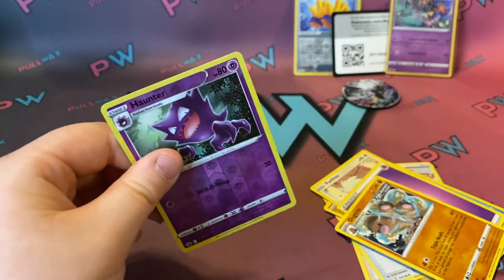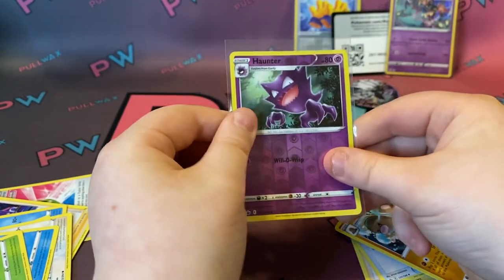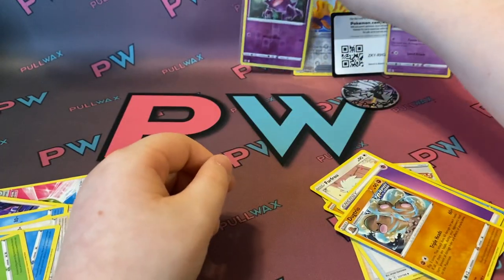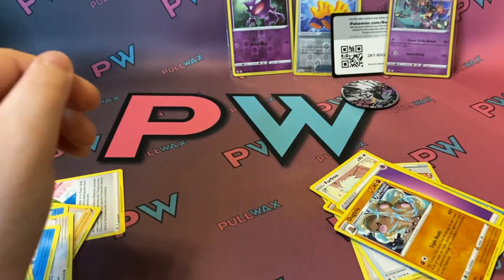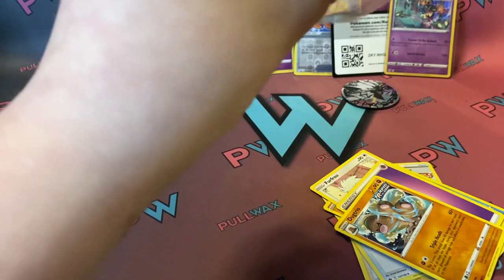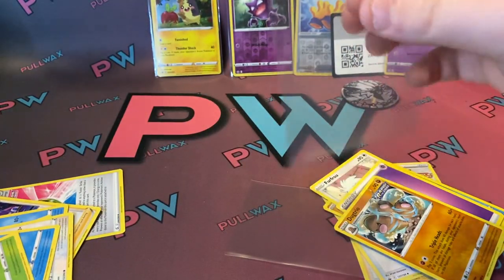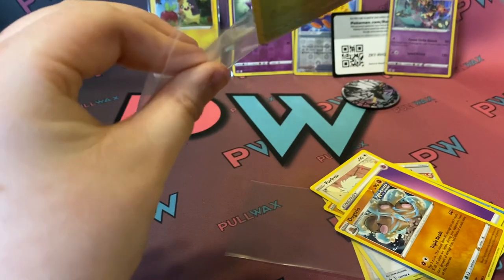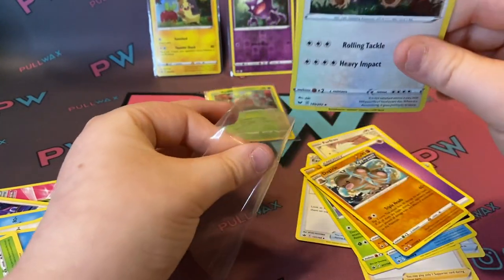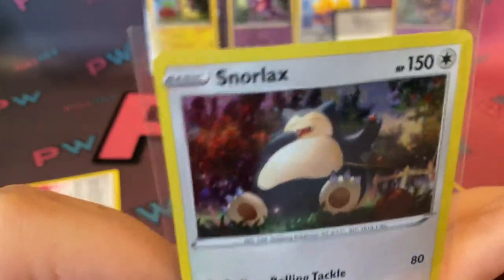These right here, and I got another sleeve. I just need three more for the Snorlax, the Applin, and the Morpico. The Houndour back there. Got one more sleeve and sleeve it up. Get these other ones sleeved up. Comment down below what your favorite Pokemon is. My favorite is probably Charizard and Snorlax.